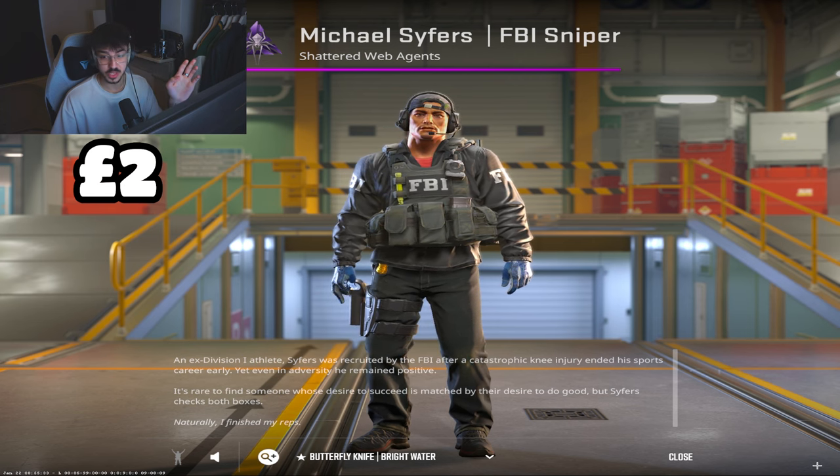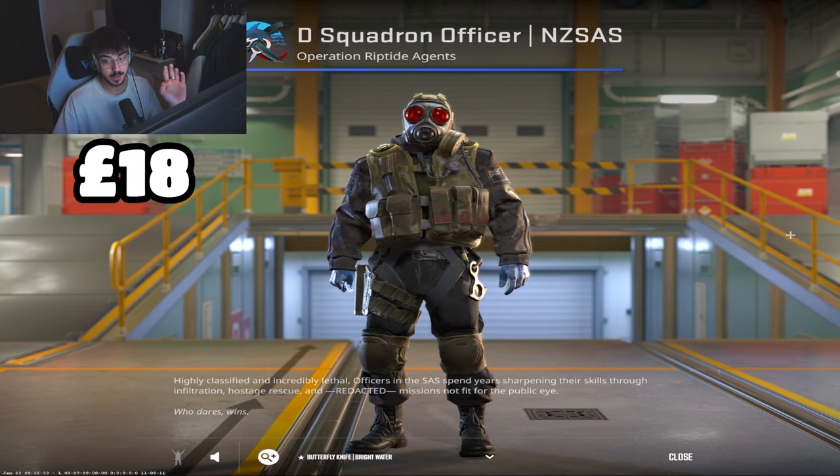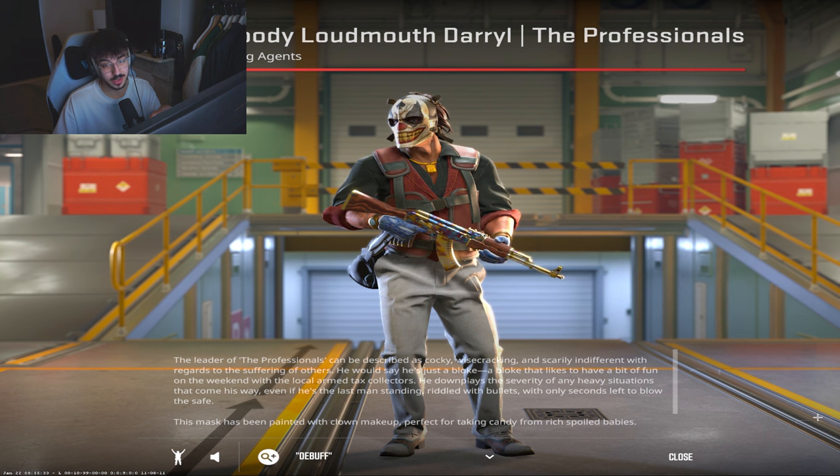For agents: on the CT side we have Michael Syfers for £2, and the D Squadron Officer NZSAS for £18. On the T side we have Rez in the red shirt for £2, and the more expensive and better-looking Sir Bloody Loudmouth Darryl at £20.